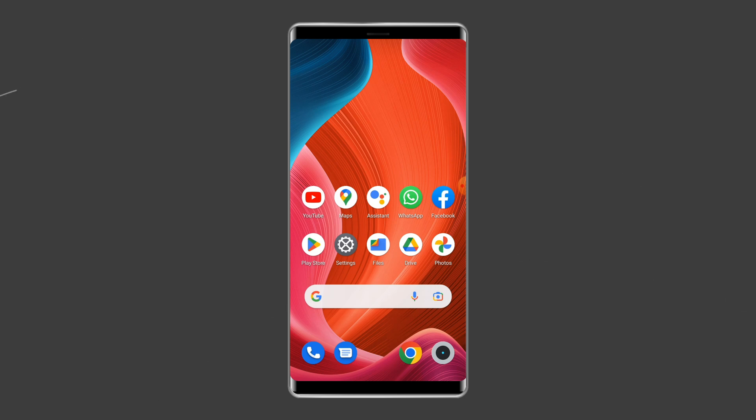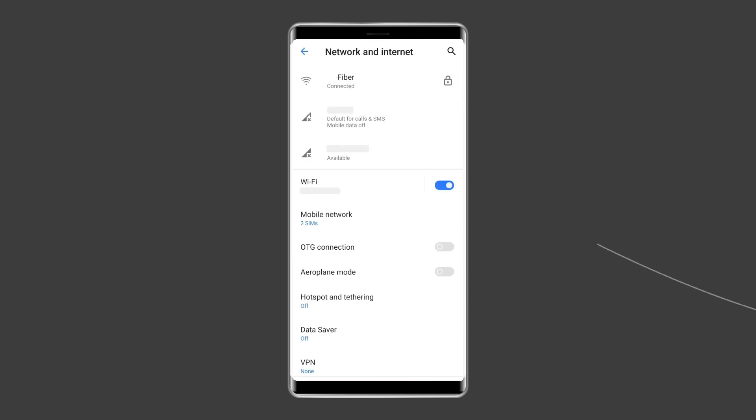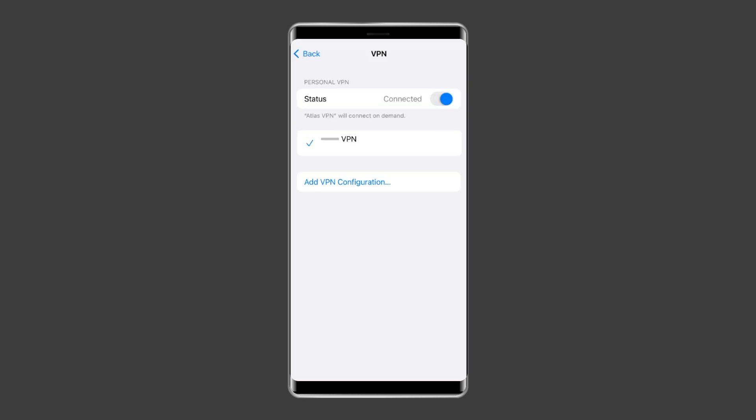To disable your VPN, open the Settings, tap on Other Wireless Connections, then tap on VPN, and then disable any active VPNs on the list.